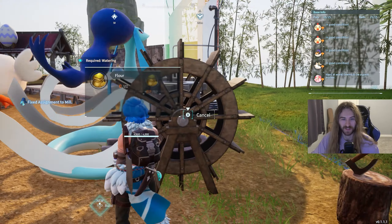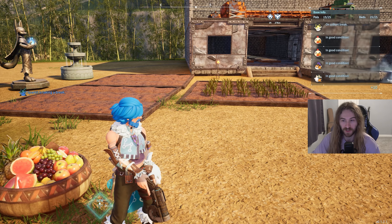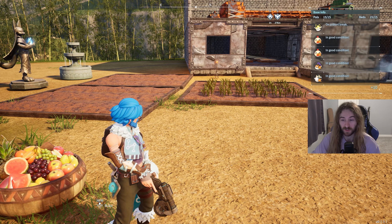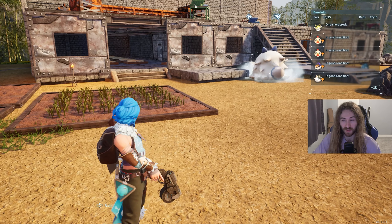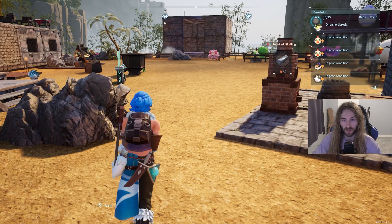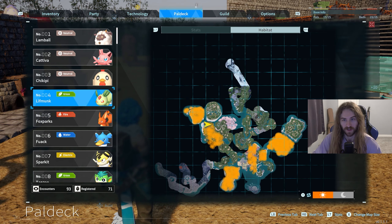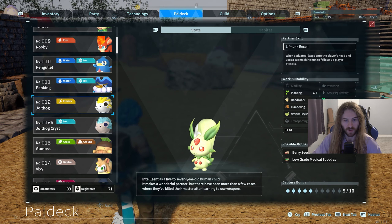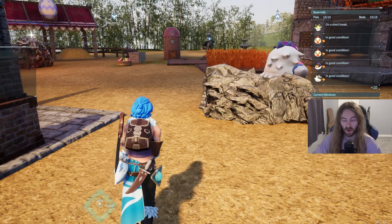The next ingredient you need is berries. Berries are relatively easy to get. You're going to need one of these berry plantations and some berry seeds. You can get berry seeds from Lifmunk — Lifmunk drops berry seeds — and also Gumoss will drop berry seeds. You can find Lifmunk in this general area on the map.